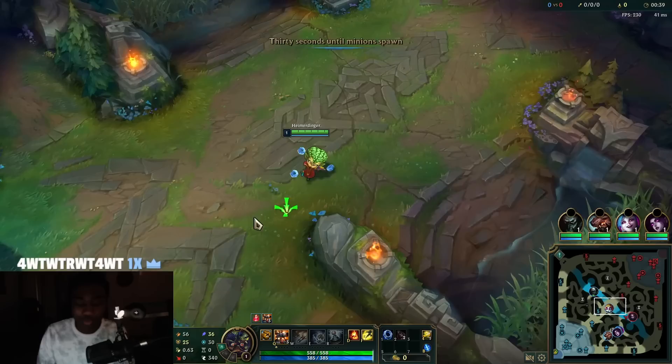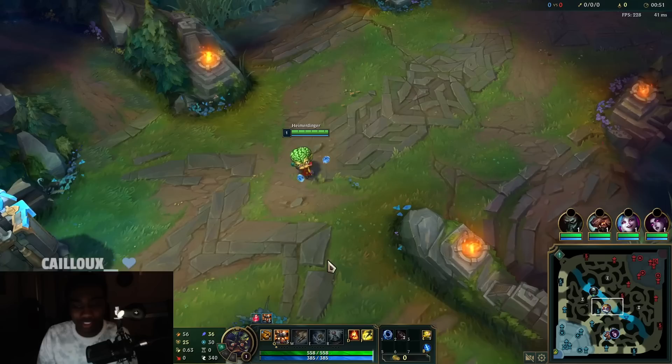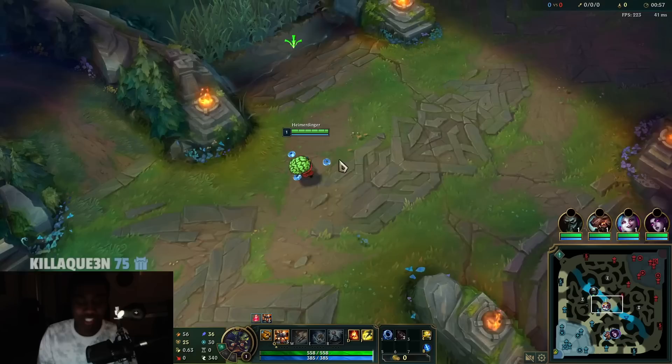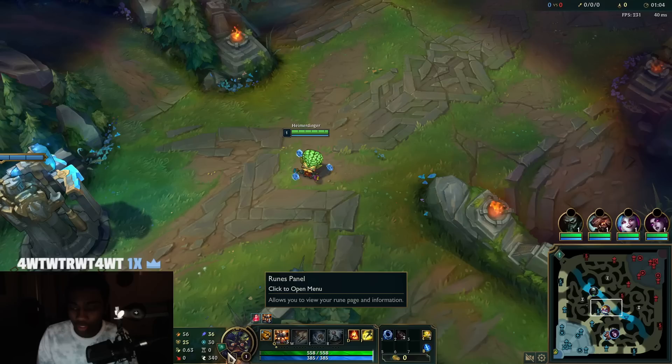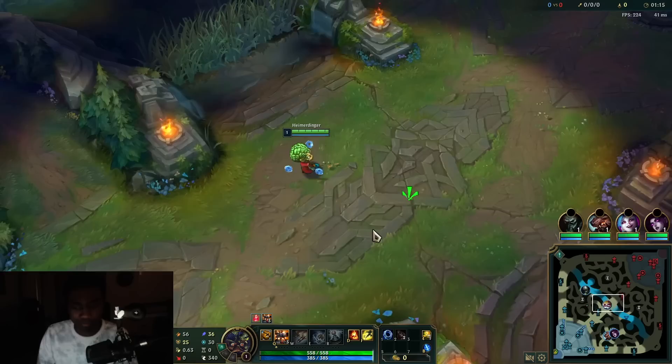Hey guys, I'm Sharkback, playing and showing you how you can solo carry every single one of your games with this simple yet effective Heimerdinger mid strategy. You just push with turrets and run around them to outplay — that's the basic idea. If you enjoy and find it helpful, make sure to like, comment, and subscribe. The runes we took are Electrocute, Cheap Shot, Eyeball Collection, Treasure Hunter, Absolute Focus, and Gathering Storm.